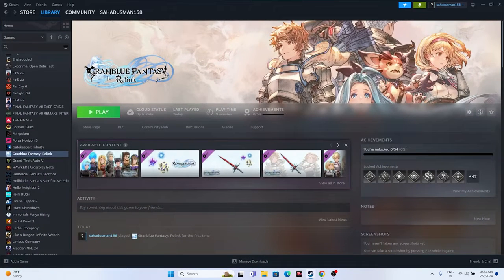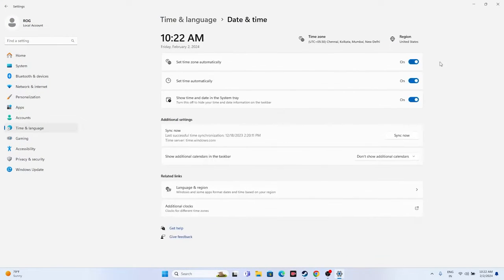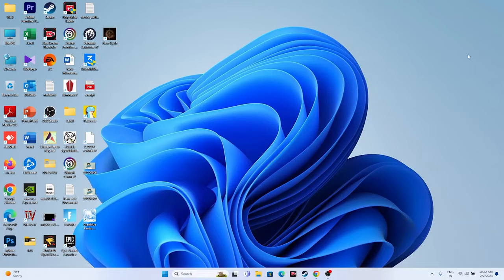The next fix is to make sure the date, time, and region are correct on your Windows. Go to Settings, navigate to Time & Language, then Date & Time. Make sure 'Set time automatically,' time zone, and all three toggles are turned on, and click Sync Now. Also go to Language & Region and set your region according to your country — for example, United States or United Kingdom.